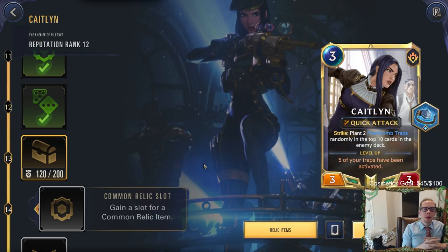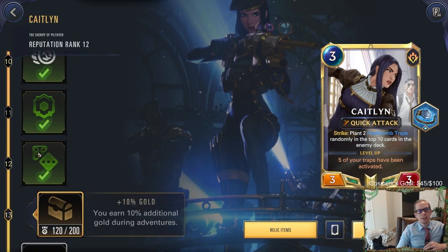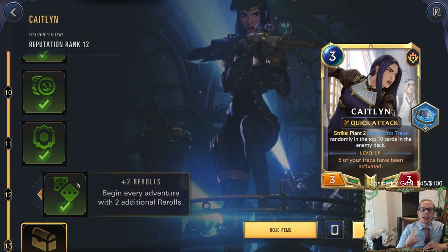Welcome everybody in Twitch chat and on YouTube for a Caitlin Path of Champions adventure. We are going to try to defeat Nautilus with a normal Caitlin deck. We're currently at level 12 with Caitlin. I have defeated the other champions up to Nautilus but haven't defeated Nautilus yet - we tried one time yesterday and lost.